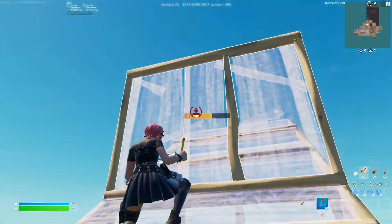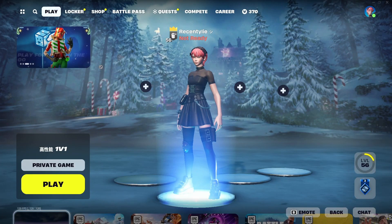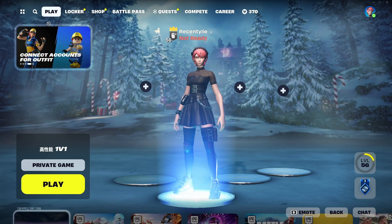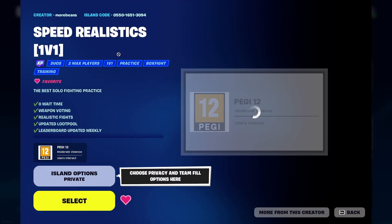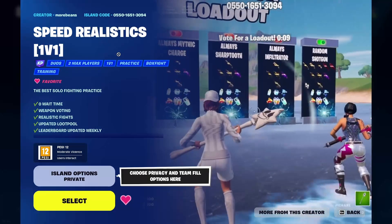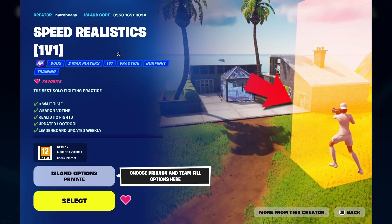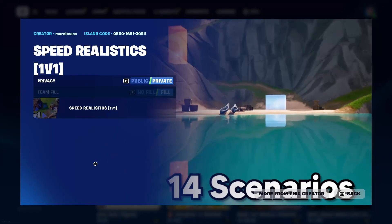After you've warmed up your building and editing with unlimited mats, you want to go and play some 1v1 Speed Realistic. In this map you're not gonna get unlimited mats — it's gonna be similar to the actual game, and that's why it's really good. This is the map code and you're gonna put it on public.